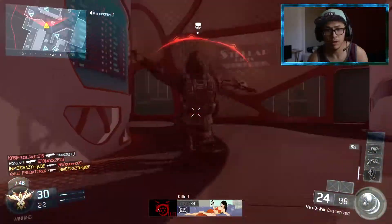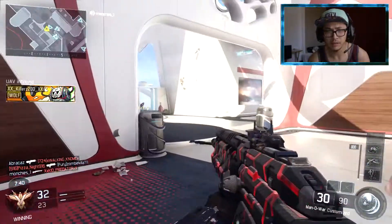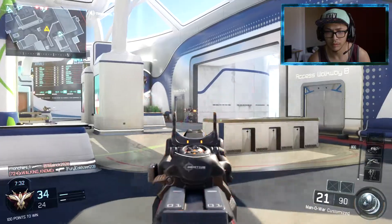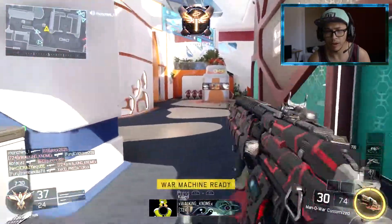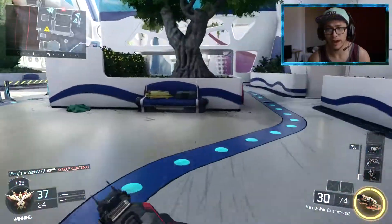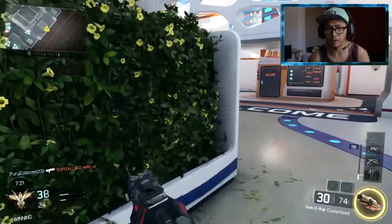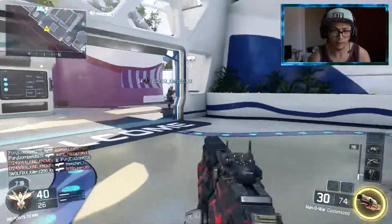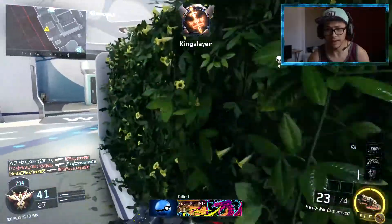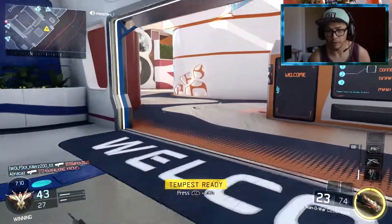One more. After this, the next person I kill - we'll see what happens. So I got the War Machine now. I can use the War Machine right now, or kill the next person and steal their specialist weapon. What's cool about the specialist ability is I can flip through them. I can flip to the Tempest now.